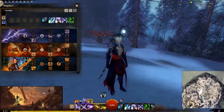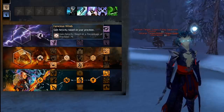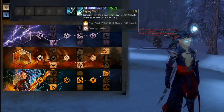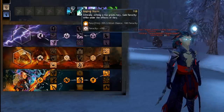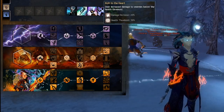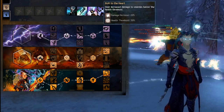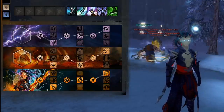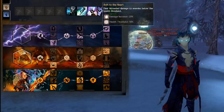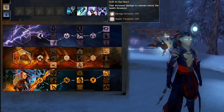Let's get straight into the build. I go Air with Ferocious Wind for the Precision into Ferocity conversion. You take Raging Storm, which gives you Ferocity whenever you have Fury. And you take Bolt to the Heart, which gives you more damage to foes below 50% HP. Basically everything in here is just to give you more damage — I take everything that gives more damage, like a PvE build.